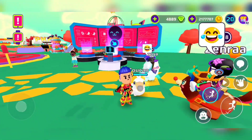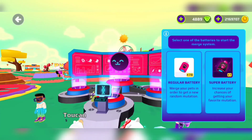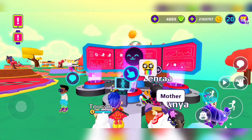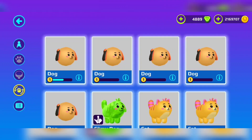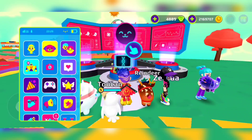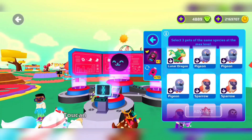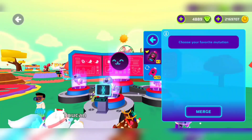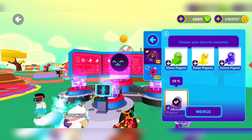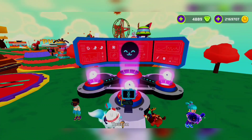Let's do another one because this is so crazy — I don't know why they gave us that color. We're gonna do the pigeon. Let me see which pigeon I don't have — I have the slimy stone, so we're not gonna get the slime one. Okay, there's the pigeon, and we are gonna get the original again. Sorry guys, I just like getting the original ones.